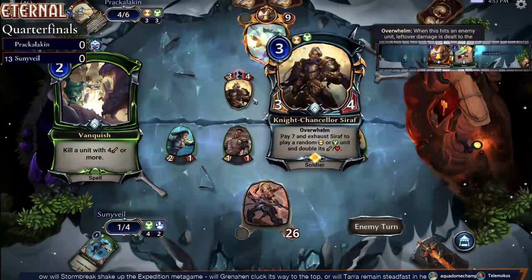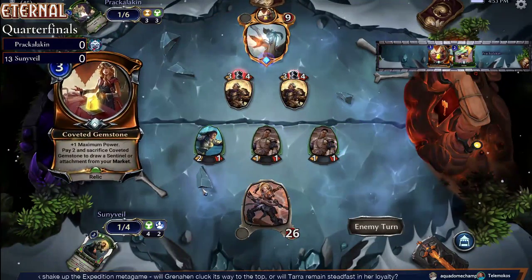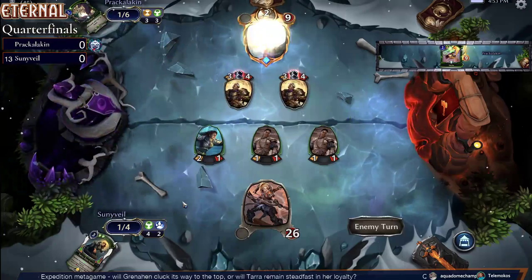Probably a good thing to take out that unit. Prack actually having that Vanquish in hand was probably what was letting them do that — just let Sunny put it all on a 6-6.